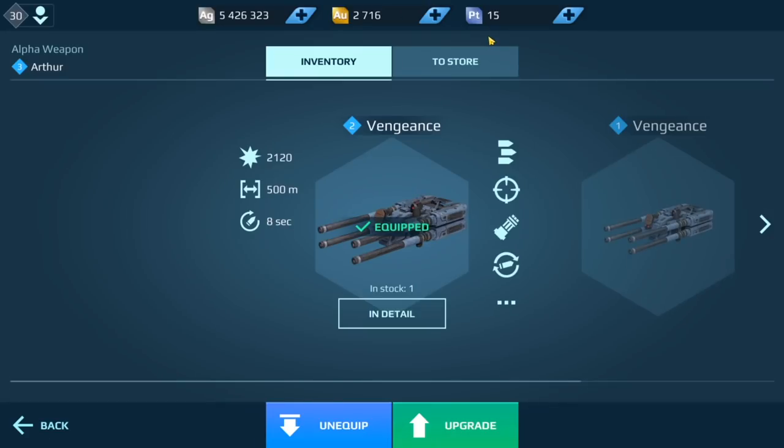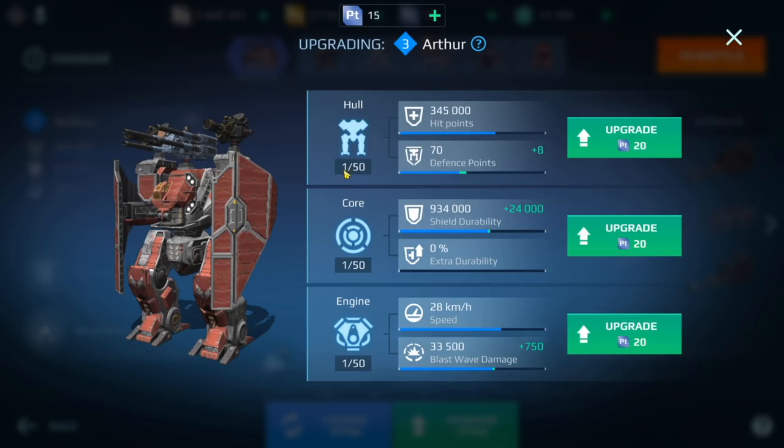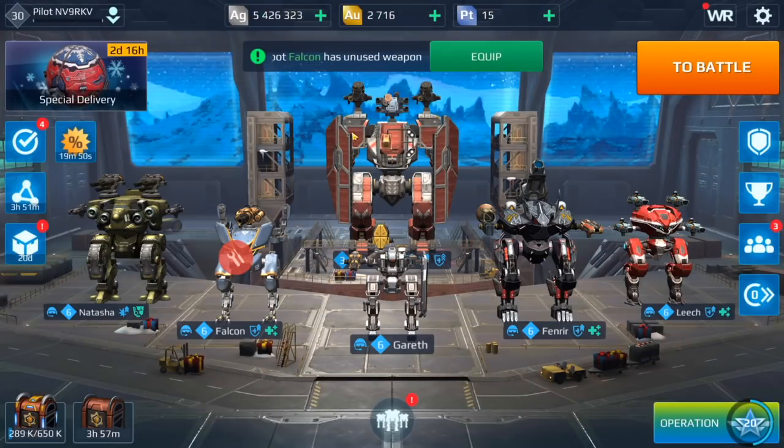I'm probably going to upgrade the weapons and then get all of these to like level 10. After that I'll start working on the engine and core — those two I think are important. Let's hop into a game now. You've seen the levels, you see my league, and we're going to hop into two games and run this exact same hangar.